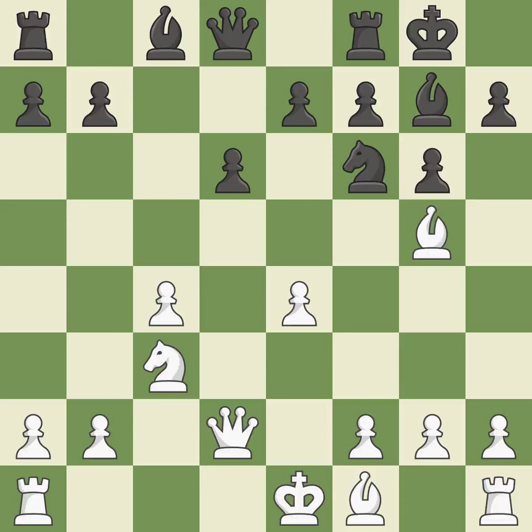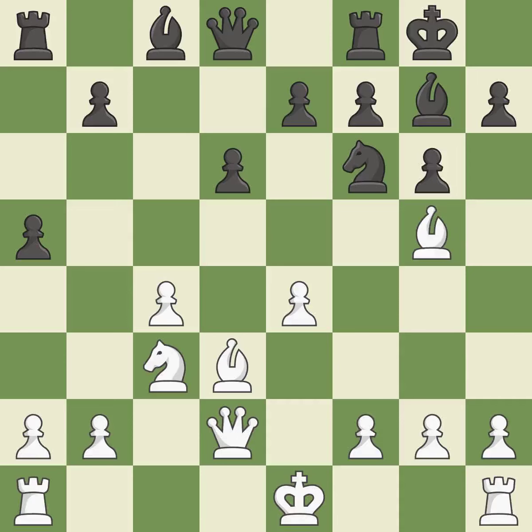Castling kingside tends to be safer because the king is further from the center. This develops a bishop off its starting square, getting it into the action. It is the last book move — a wise decision. Now that the rooks can see one another, they can defend one another. This misses a chance to make a pawn-winning threat.